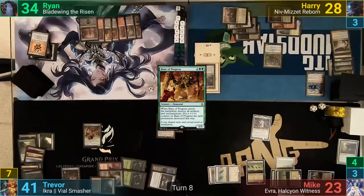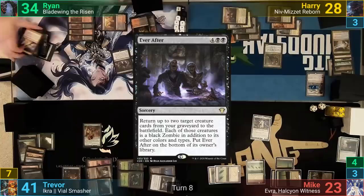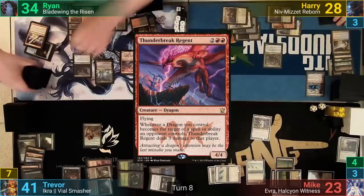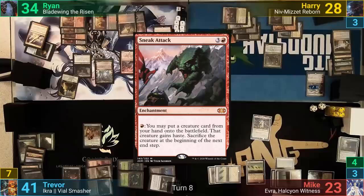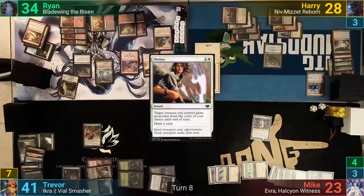Ryan plays a Swamp for turn and casts Mana Geyser, getting 18 red mana as it resolves. He then filters it through his Graven Cairns to make black mana and casts Ever After, bringing back Bladewing and a Deathbringer Regent. With Bladewing entering, he gets to bring back the Thunderbreak Regent and then bottles Ever After. Ryan still has more red mana to spend, putting out a Skyline Despot and becoming the Monarch. We then see a Sneak Attack hit the field, and he pays one red to cast Flameslash on Evra. Mike responds by casting Shelter to give Evra protection from red, saving it and drawing Mike a card. Ryan then passes, drawing at the end of turn from Monarch.